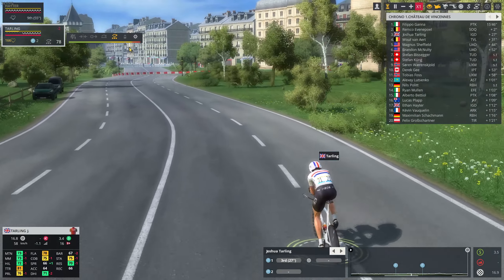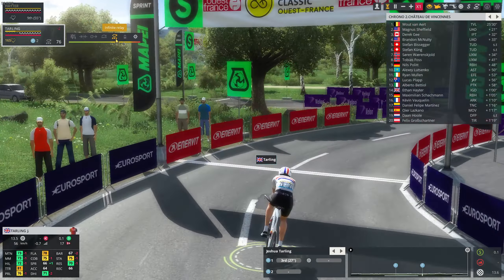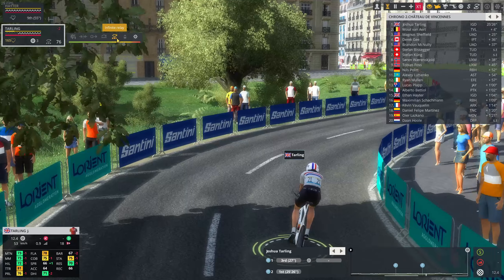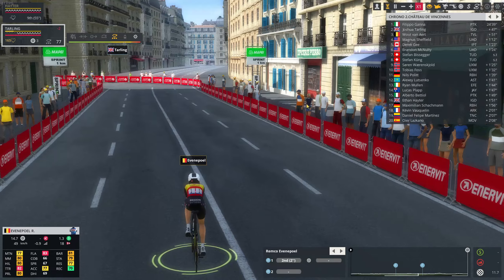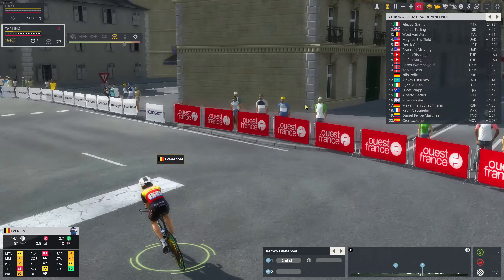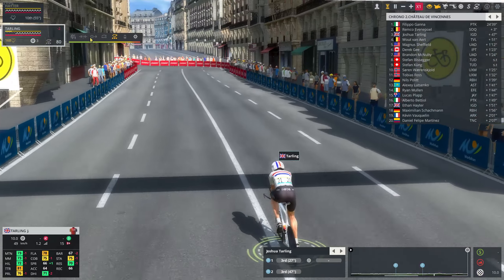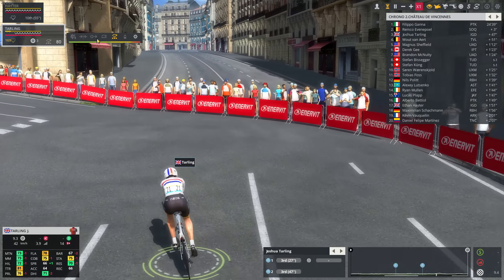Currently we're fighting for bronze with Wout van Aert. At the second intermediate, van Aert did a 25:30, we did a 25:26 — again four seconds faster. But Filippo Ganna puts 47 seconds into us; the guy is in another machine when it comes to the Olympics. Remco Evenepoel is again just two or three seconds behind Ganna as we start a little uphill section with Josh Tarling.